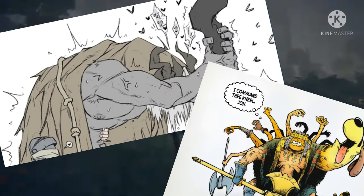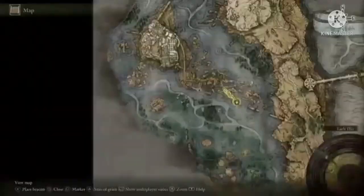In order to get to Liurnia of Lakes without killing Margit and Godrick, you need to head north from the Stormveil Shack site of grace, veer off the road, go through the archways of this bridge, and jump down the broken part of the bridge to a path around the mountain.